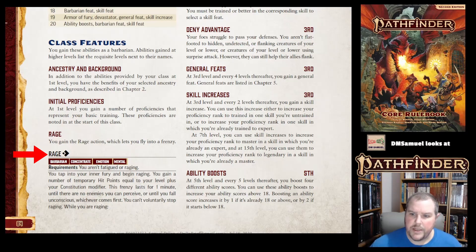The requirements to trigger Rage are that you are not fatigued and not already Raging. You tap your inner fury and begin Raging. You gain temporary hit points equal to your level plus your con mod — so assuming con is 16 or 18, you'll probably get around 4 or 5 temporary hit points even at first level. The Rage lasts for one minute, until there are no enemies you can perceive, or until you fall unconscious, whichever comes first.